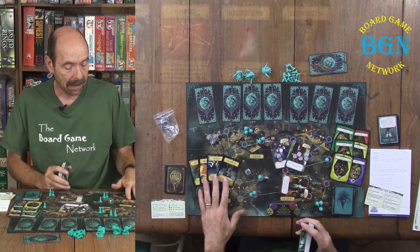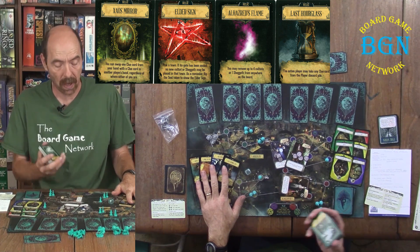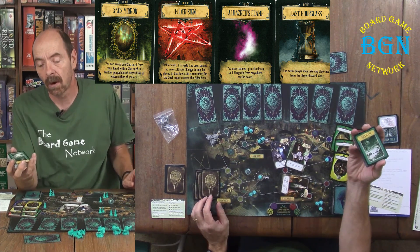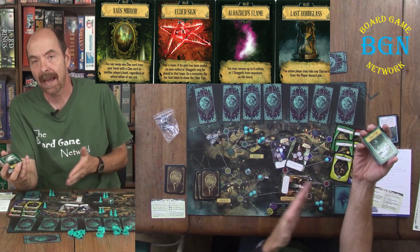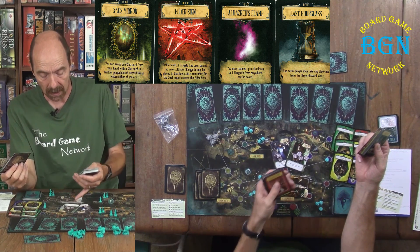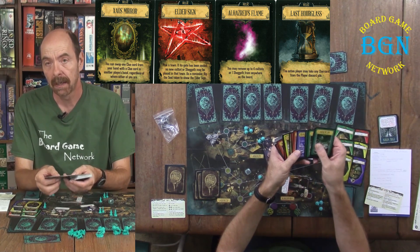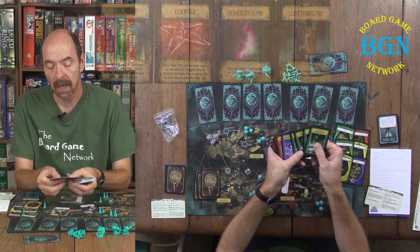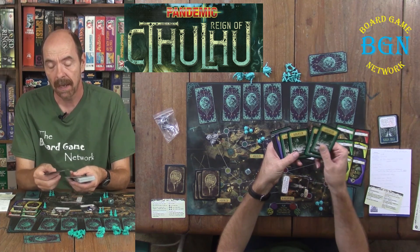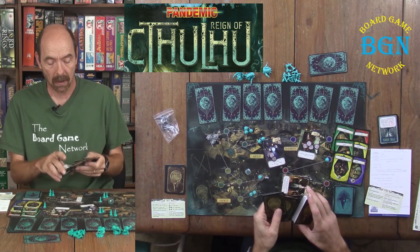You are going to take relics and put four, five, or six relics in your player deck based on if there are two, three, or four players. There are 11 cards of each of the four towns: Arkham, Dunwich, Kingsport, and Innsmouth — 11 of each in the deck. For the beginner's game all 44 cards go in. For standard, take one of each town out. For expert, take two of each town out. Then shuffle your relic cards in.